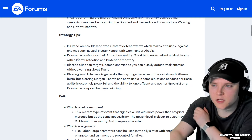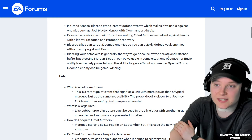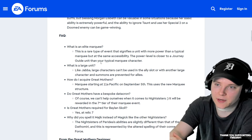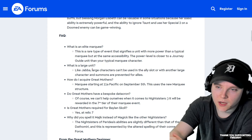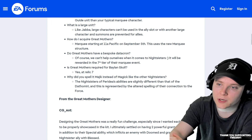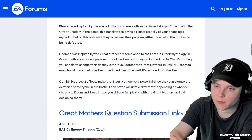Blessed Allies can target Doomed enemies, so you can quickly defeat weak enemies without worrying about taunt — that is pretty good. Blessing your attackers is generally the way to go because of the assist offense buff. Blessing Morgan Elsbeth can be valuable in some situations because she's extremely powerful, so you want to basically make sure Morgan Elsbeth assists. So what's an Elite Marquee? It's basically better than a Marquee, a large unit. How do I acquire? Marquee, bespoke Datacron. The Nightsisters have a Datacron, so that'll be great. The Nightsisters' abilities are slightly different than that of the Dathomiri, and is represented by the alternate spelling of their connection to the Force.